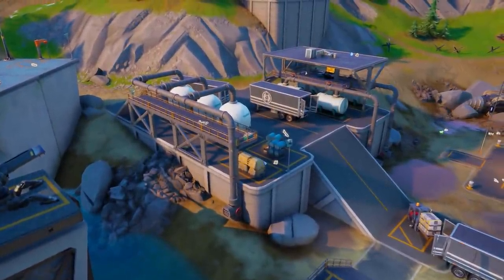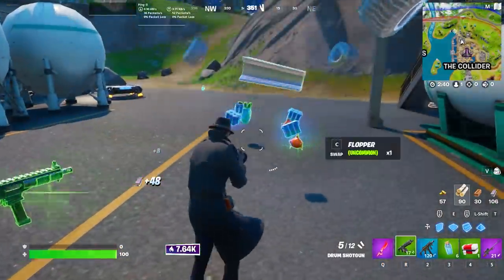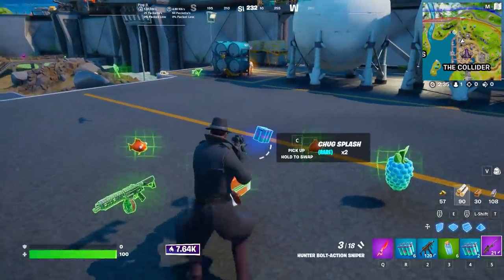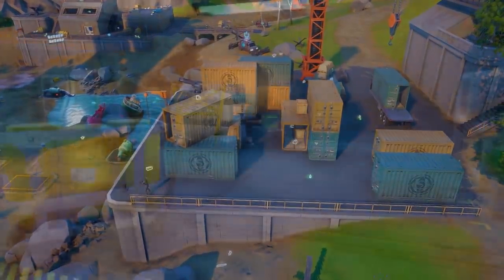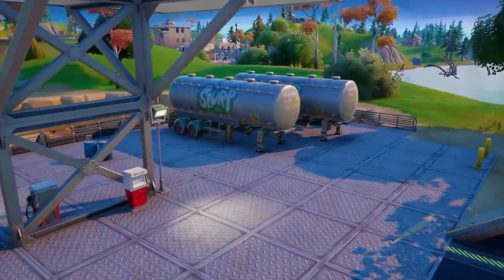If you grab the north side, there aren't as many IO chests, however there's a truck which, if you break it, has five coolers inside that will instantly give you tons of chug splashes, heals, and basically anything else you could need. The south side has more IO chests and a couple of regular chests, but also has two slurp trucks which are guaranteed to give you 200 HP.